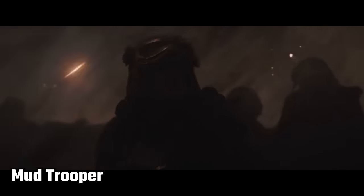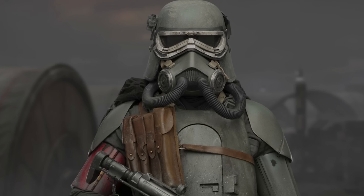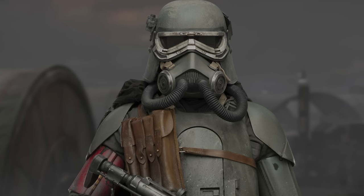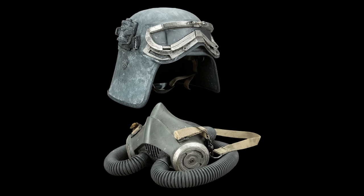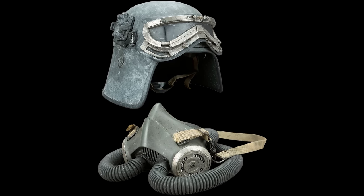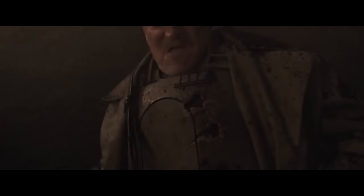Mudtroopers, otherwise known as Swamp Troopers, weren't actually officially part of the Stormtrooper Corps, and were mostly instead composed of Imperial Cadets. Similar to Imperial Security Troopers, they had plates to protect their torso, a helmet, and in addition wore goggles and oxygen masks for combat in swamps and trenches. They first appeared in Solo: A Star Wars Story, and were mostly sent literally into the mud as a form of punishment for slight insubordination.